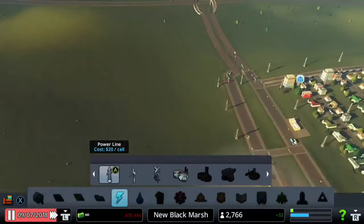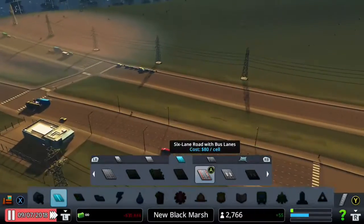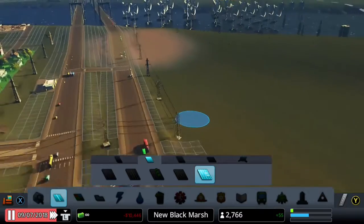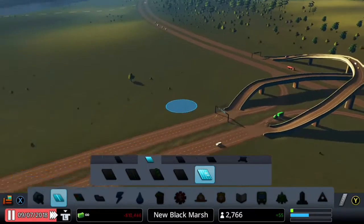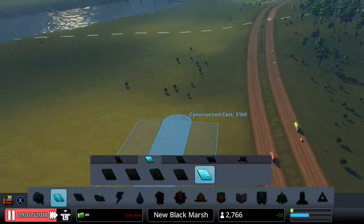Right, we're going to start plotting out our residential zone using basic four-lane roads to act as junctions to get in and out. We'll use bus lanes as well because we'll build a public transport network there too.